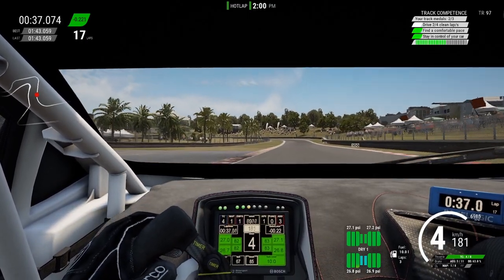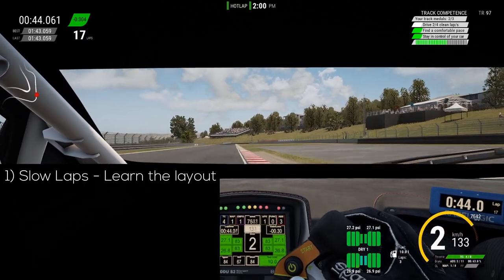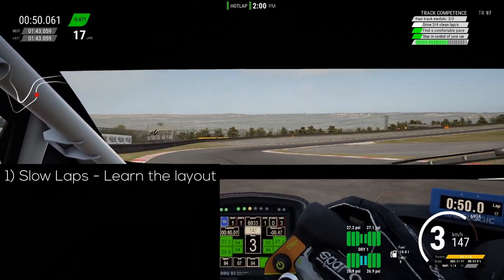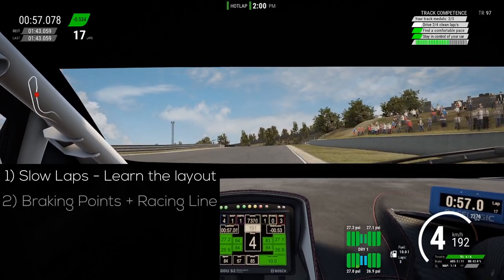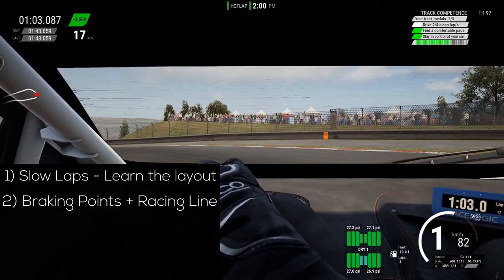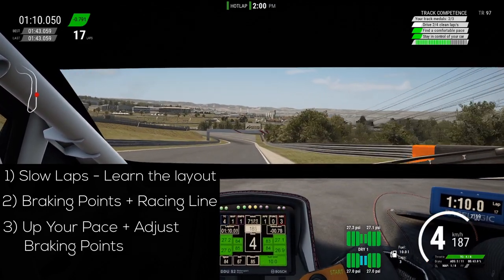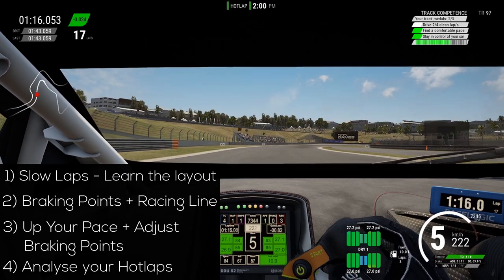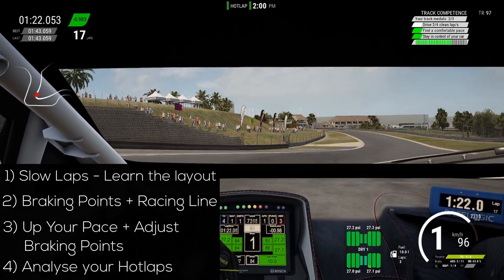To summarize: if you want to learn a new track, first make a few slow laps to get used to the layout, and don't forget to connect track characteristics to more easily remember it. Once comfortable, spot braking points and think about the racing line for each corner. After getting some braking references, up your pace and adjust accordingly. Keep hot lapping until you complete a lap without major mistakes, then analyze the replay and hot lap again with your fixed mistakes. Finally, take a short break of 10–15 minutes and come back to hot lap again to build consistency.